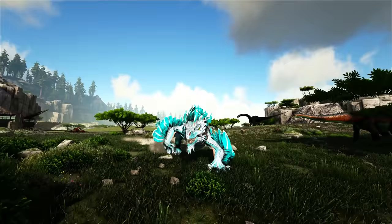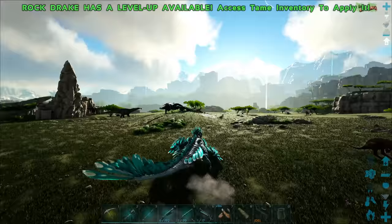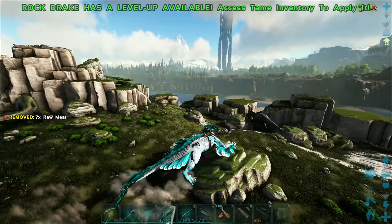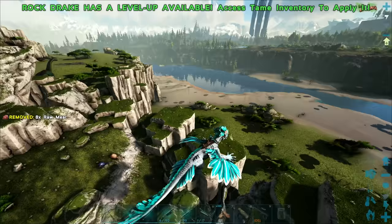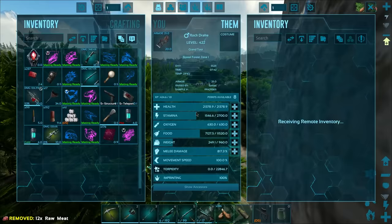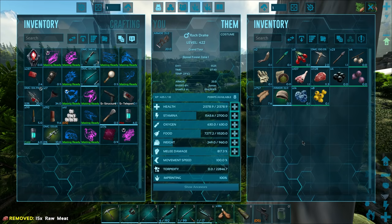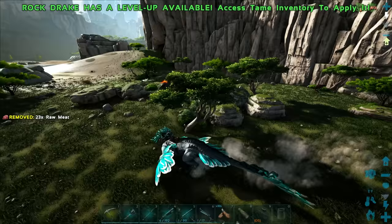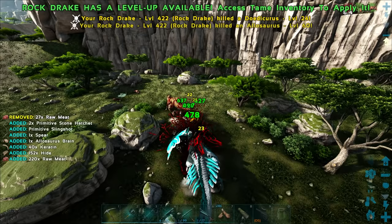So this rock drake is fully grown up. Let me show you the stats as they are - I haven't pumped anything in, we've just got the imprint on top of all those stats. The health jumped up to 21K and then the melee is just over 800. Stamina doesn't get a boost from imprinting of course. It does like 600 damage, which is actually really amazing. Rock drakes are never known for their damage, but this is pretty good considering we haven't even pumped a single level - these rock drakes are going to be pretty crazy.